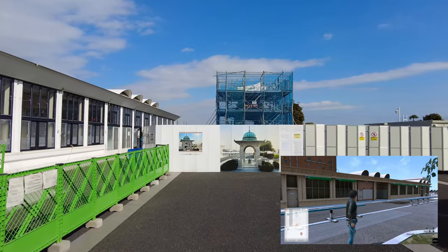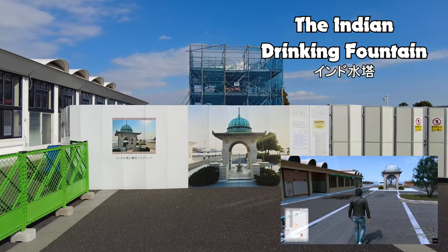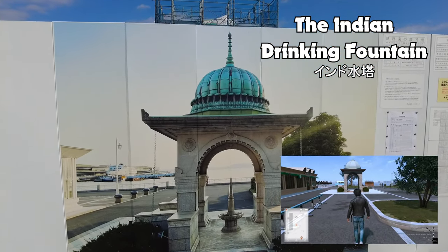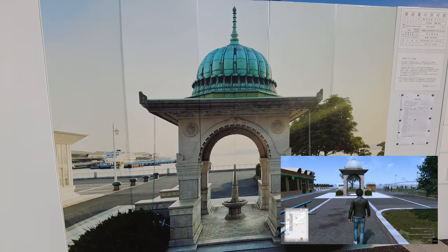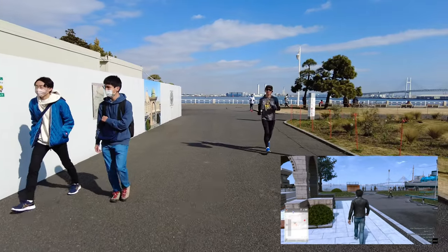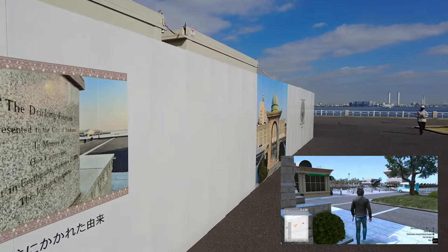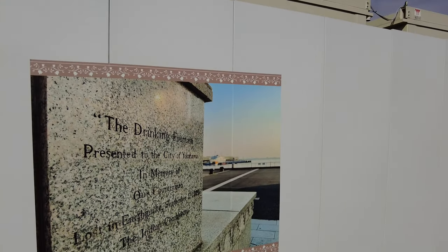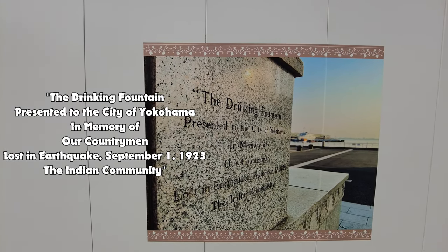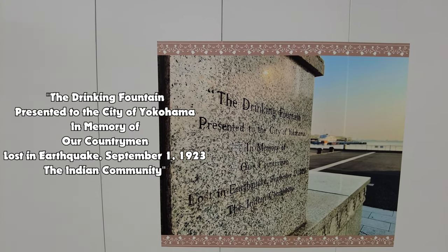The same can be said for the monument in front of us — the Indian Drinking Fountain. This was dedicated in 1939 by the Indian community to commemorate those lost in the Great Kanto Earthquake of September 1st, 1923. It was an actual working drinking fountain at one point, but all the pipework has been removed for safety reasons. The plaque reads: 'The drinking fountain presented to the city of Yokohama in memory of our countrymen lost in earthquake September 1st, 1923 — the Indian Community.'